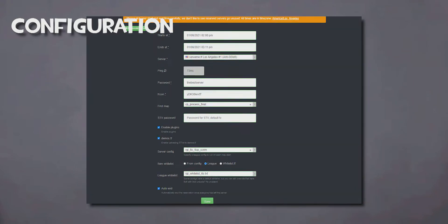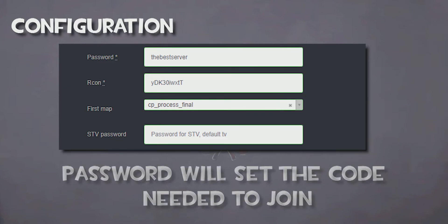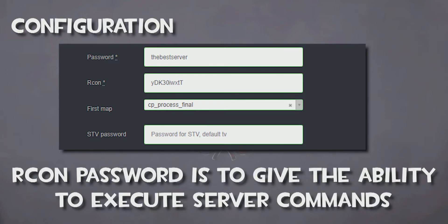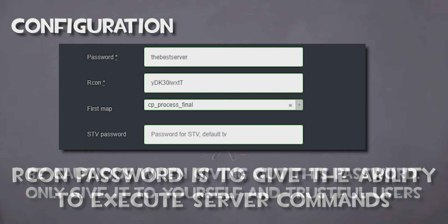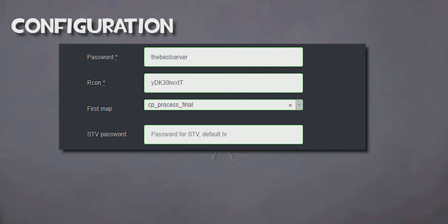Immediately below the ping box, you will find the password box. Below that is the Archon password, and two steps below that will be the STV. The password box is where you can modify the password players are going to need to join the server. If you don't change it, it will default to a random value. The Archon password is used for operating the server — it gives anyone that types the Archon address into their Team Fortress 2 in-game console the ability to execute server commands, like map changes and sv_cheats. Be extremely careful about giving this out, and only do so to yourself and those you trust. If you don't change it, it will default to a random value.